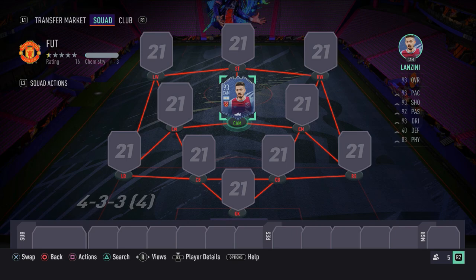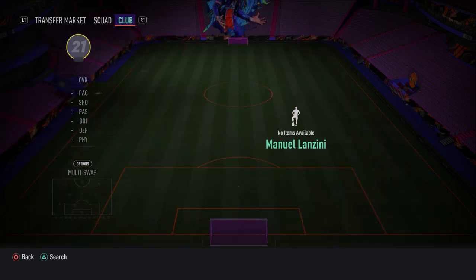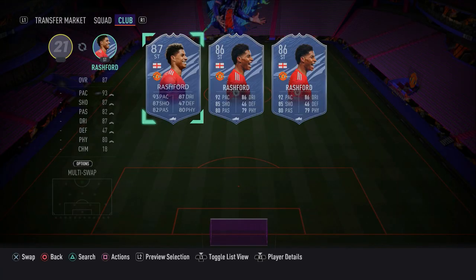As you can see on your screens, for the 700k team, the formation that you want to start off with is completely up to you. This formation is predominantly just for you to get full chemistry, and then at the end of the video I'll show you what formation to switch to in game. Starting off with an absolute bang in the striker spot, we have a really good overpowered meta striker — Inform Marcus Rashford.